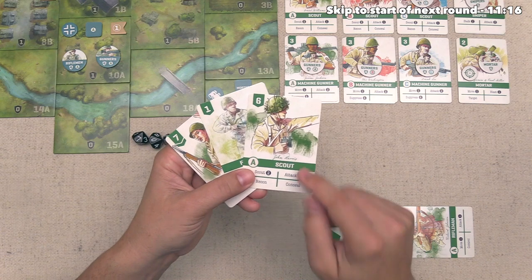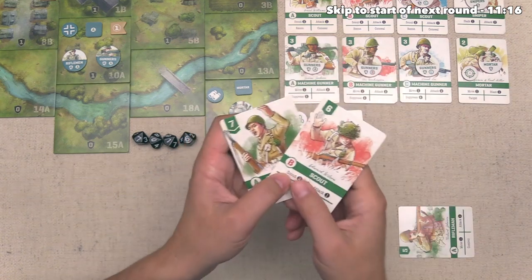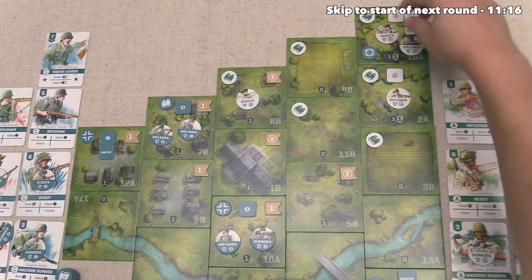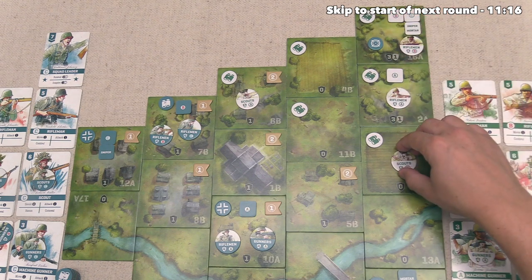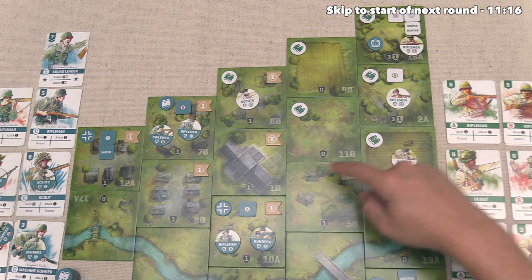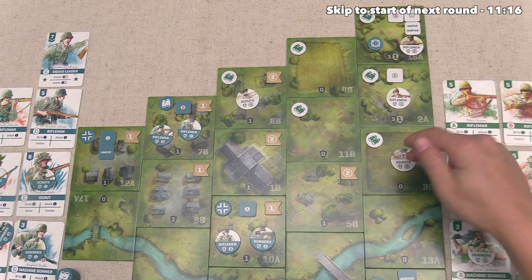First we play our Scout to recon this Fog of War permanently out of our game. We put it aside and draw another card from our deck, finding Scout B. We also have Squad Leader A as an option. Let's play Scout B for its scouting action. Scout B is all the way in the north where the Mortar fire is landing and will move twice over here, with Scout A heading over to scout the town more. Maybe Scout B could threaten the Mortar site and also get over here — these are also two of the objective points, which would be a very good thing.